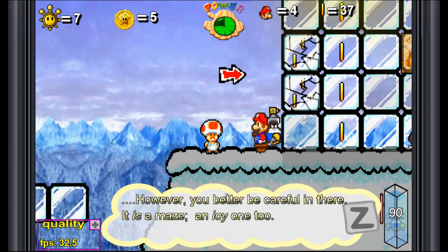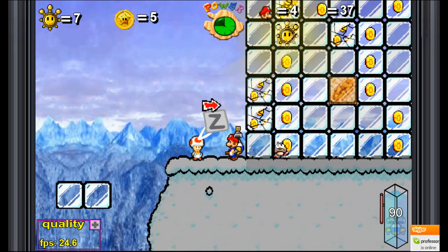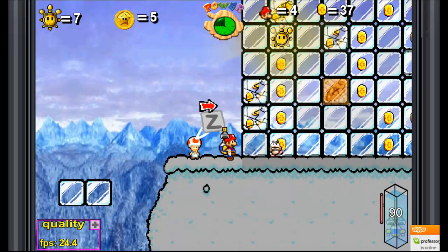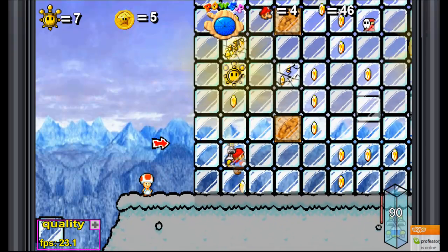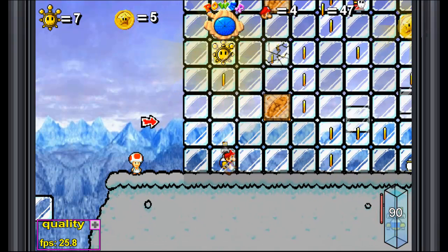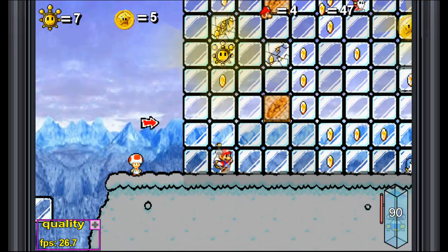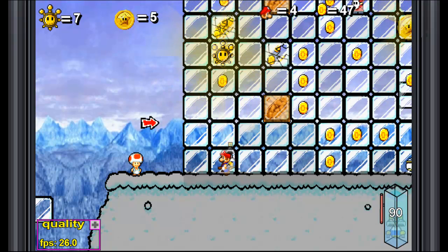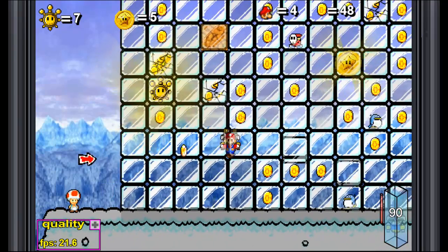However, you better be careful in there. It is a maze. An icy one, too. The Ice Maze is a maze that's icy - good to know. There are actually only a couple of blocks you can break in here. Some of the Ice Blocks are just unbreakable. You would think it'd be easy - just smash enough blocks until you get up to the shine sprite. But no, it's a maze. It really is a maze. So we're just gonna have to find our way through here.